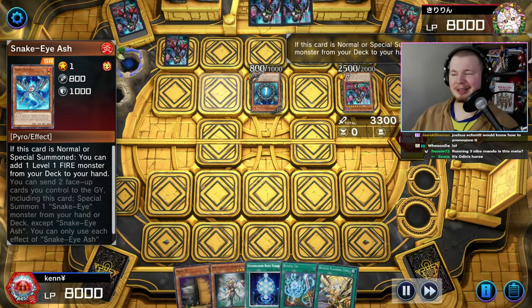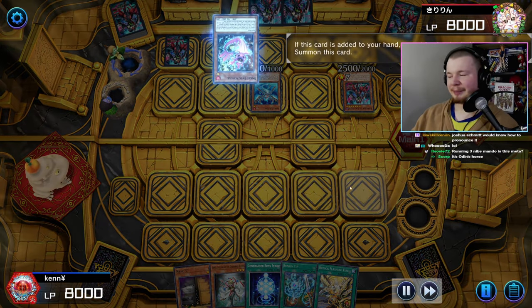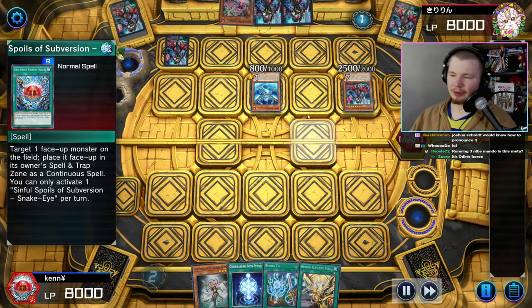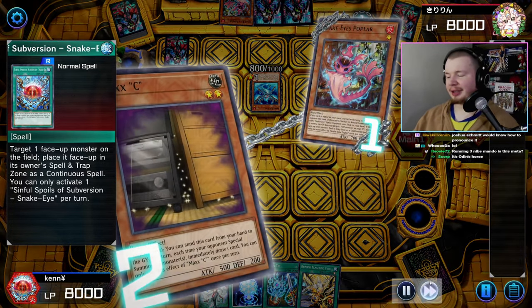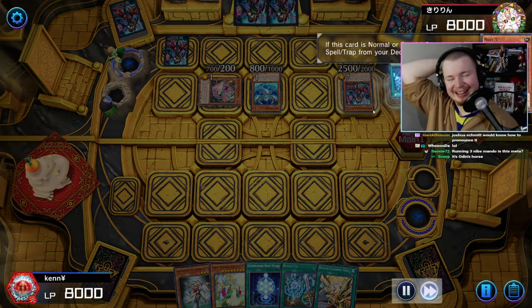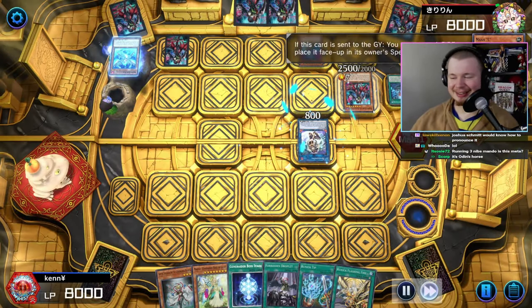After they go Snake Eye Ash and trigger Poplar, we go Maxx C. They don't have the out — so that's gonna make our life a little bit more simple. Runic into a Maxx C challenge into Runic is kind of disgusting.